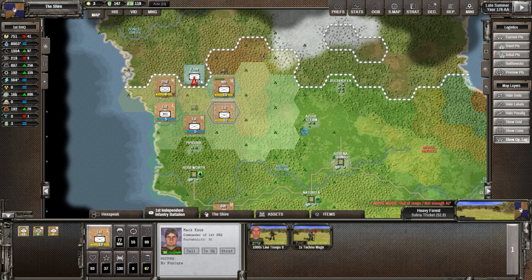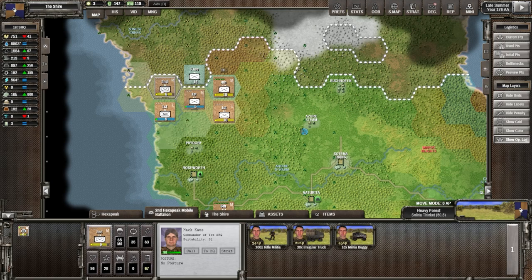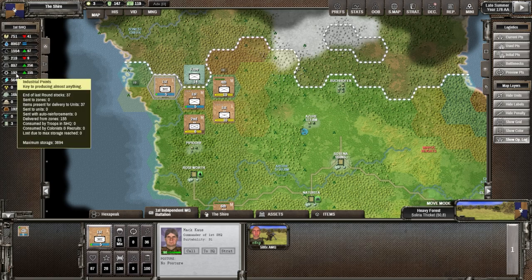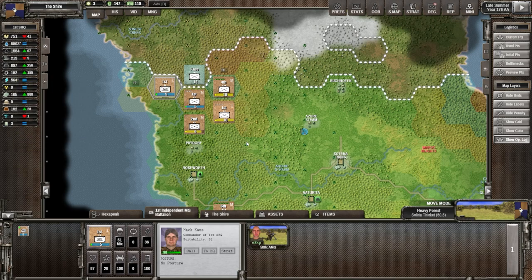We're going to move in with an infantry unit to take control of that area. Moving down with our motorized unit, and moving up with our machine gun unit. We have about 192 industrial points we could spend on roads, but before we do that let's look at the reports.